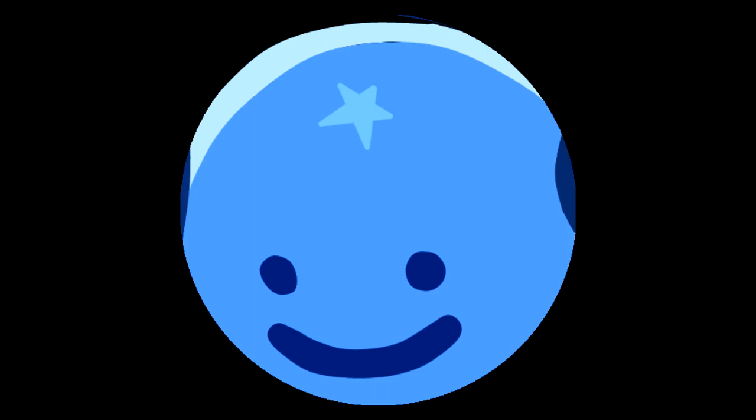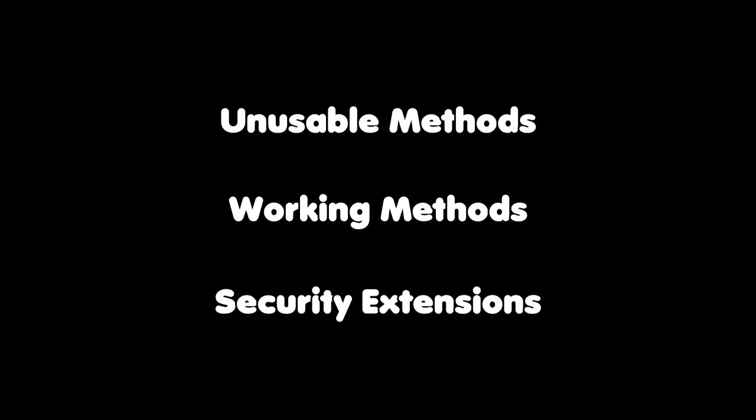It only took five months, but it's finally here: the second and hopefully last Pandora's Vault video. This video will be split into three different sections. The first goes through escape concepts that are either unreliable or won't work. The second covers working methods of escaping and breaking in. The third includes things that might make the prison more secure. I'll start with the methods that don't work so we can come up with the methods that do.